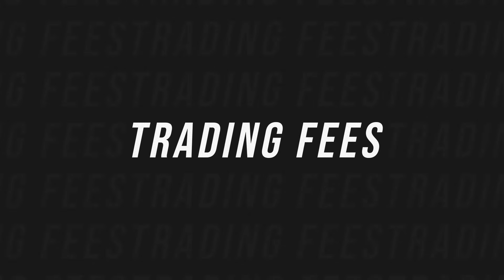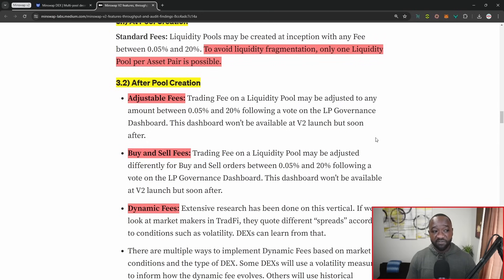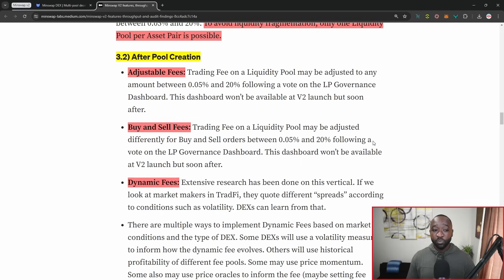Next, we've got a brief piece surrounding trading fees on the platform. In V1, they had a flat 0.3% trading fee applied to all liquidity pools — that will no longer be the case. Moving forward, each liquidity pool will have the ability to have its own fee structure. At pool creation, there's going to be a standard liquidity pool fee ranging anywhere between 0.5% all the way to 20%. To make sure liquidity isn't fragmented, there's only going to be one liquidity pool per asset pair when possible. You'll also be able to adjust fees after pool creation, but a governance vote using the governance dashboard will be required for those liquidity pool fee updates. There will also be separate buy and sell fees that can actually differ from one another.